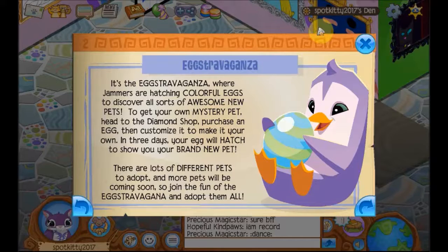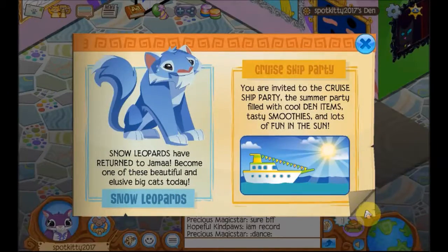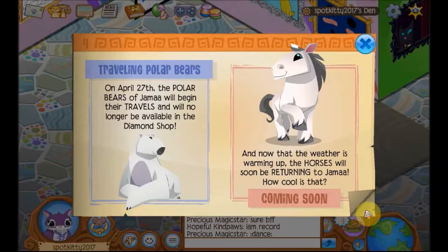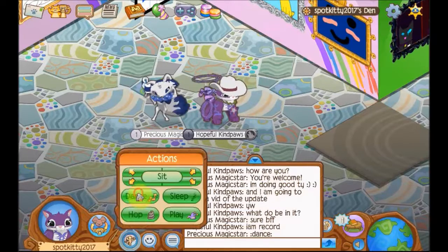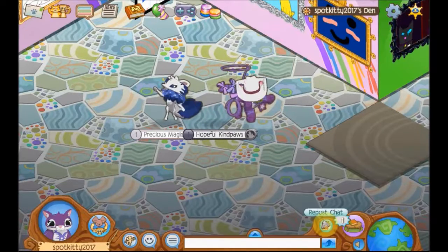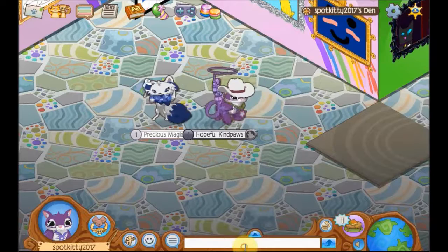There are lots of different pets to adopt and more pets will be coming soon. Snow leopards have returned, then the cruise ship party. The horses are coming, the polar bears, and they got a new animal gem box, which is not that big of a deal.